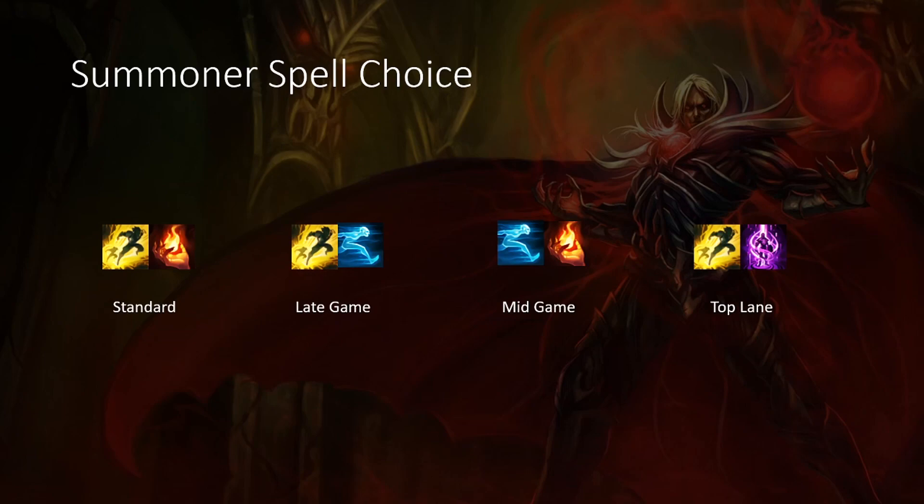Flash Ghost is really nice if you are playing more for the ultra scaling side of Vlad. In my opinion Vlad doesn't scale as well as other champs, which I already mentioned, so this setup isn't really the greatest. You kind of need some sort of early snowball, but it's there for players, especially in lower elo who just cannot close out games.